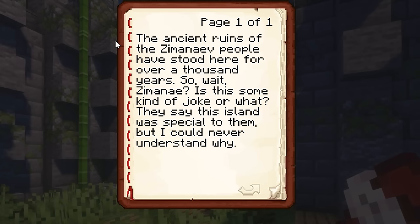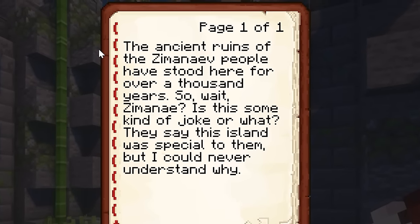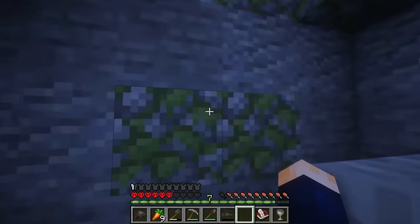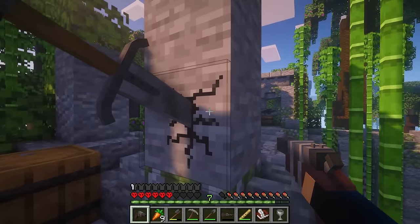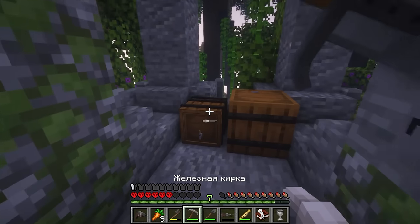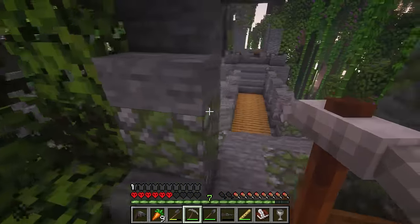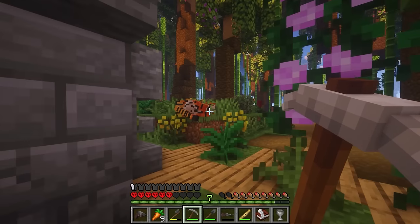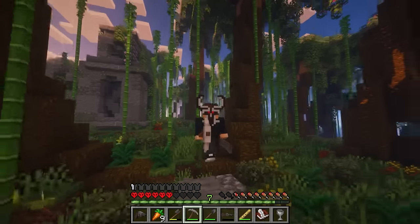Zemanians? Is this some kind of joke? They saw that this island was special to them but could never understand why. In addition to the first floor, there was also a second one, where there was a lot of interesting loot. There are swords always in the walls, and they kind of scare me. On the second floor I found a sign, or some kind of ruin with a picture of a fish. I took it and left the ruins — there's a tiger here. We'll carefully go in the other direction and get out as fast as possible.